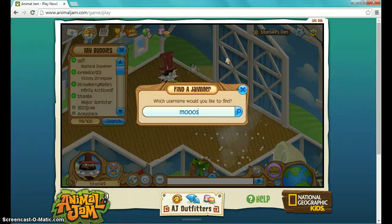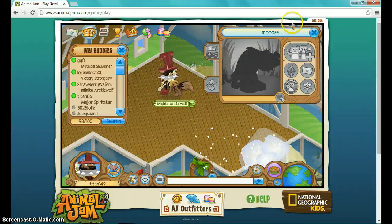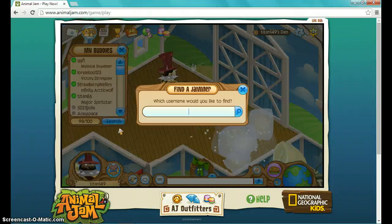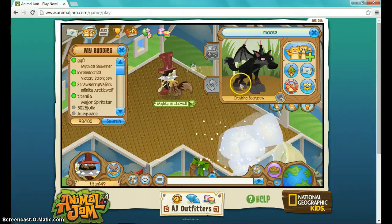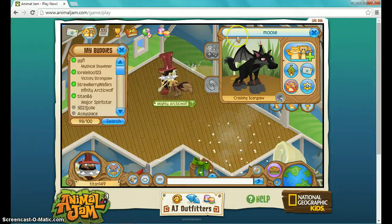So there's Moose — with two O's. Moose is a non-member and she has member elf bracelets and member bat wings. I can tell that the bat wings are member because the tops aren't orange, they're pink.